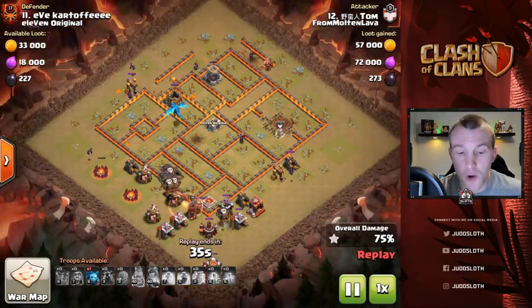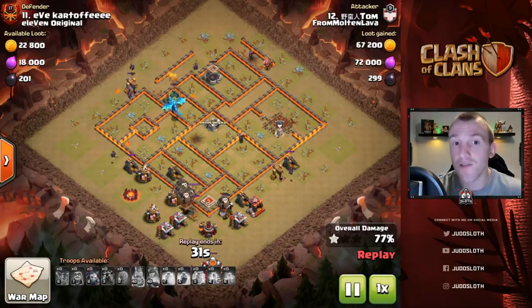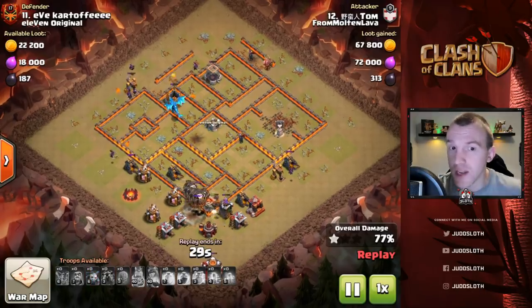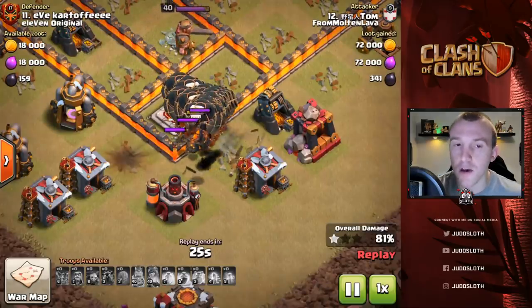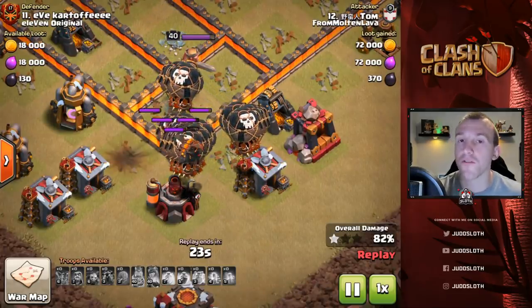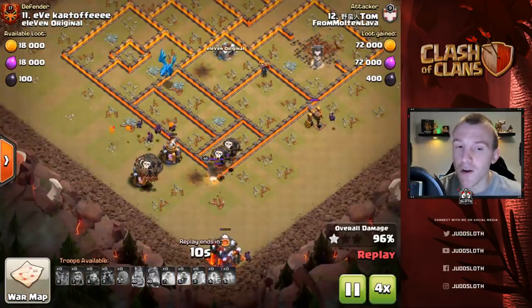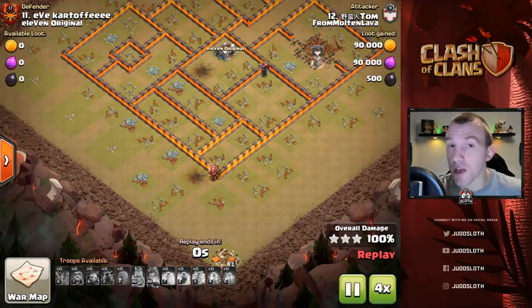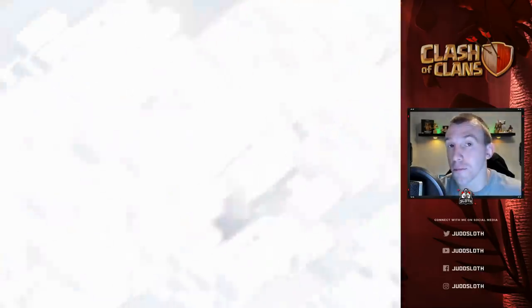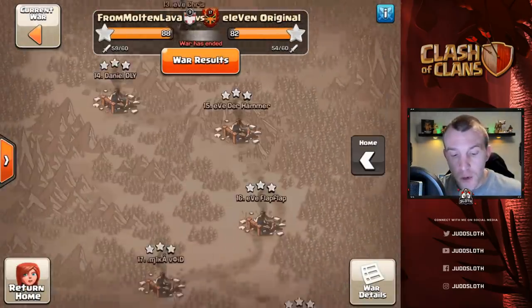Coming down to the end of this attack, you can see that we actually protected the Electro Dragon in the middle of the base. We have minions clearing around the outside for cleanup as well, and plenty of balloons left over in order to finish off those final few defenses and then split up nicely to take out the trash buildings. We do have another Electron example coming up that will use the Battle Blimp, but first let's move on to the Queen Charge.